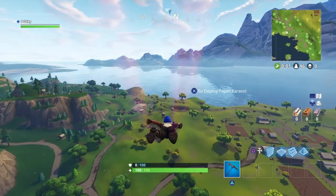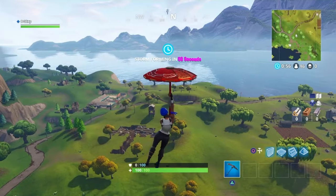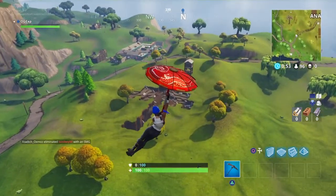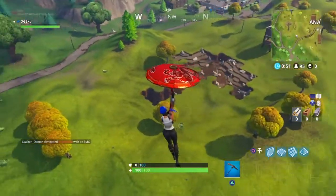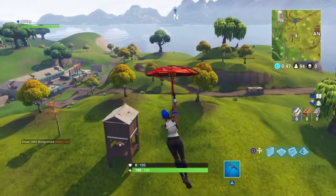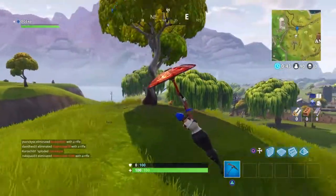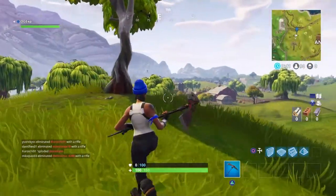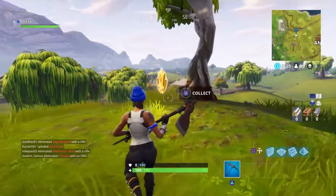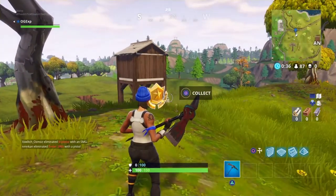And it is a tree just to the right of it. Let me just fly down. Also if you've never looted inside the umbrella, it is inside the handle — a great place to get maybe one, two or even three chests. So from here you want to be coming down to this tree right here. Have a little walk around and there we go. That is how you do the week two challenge.